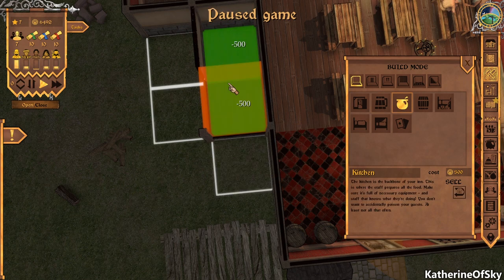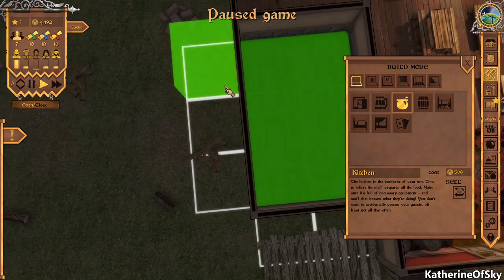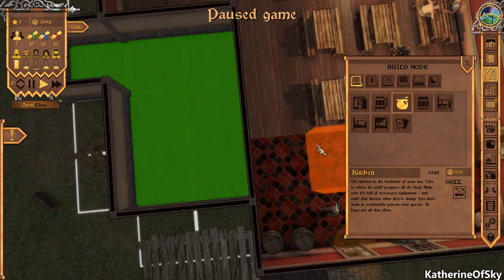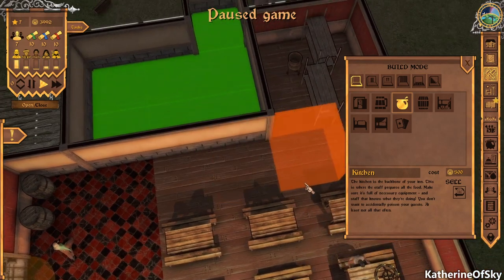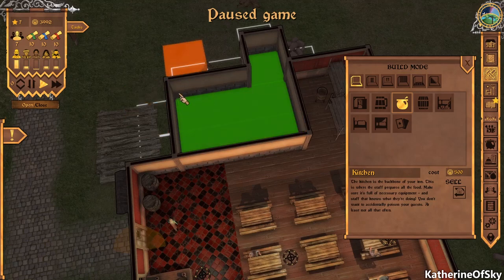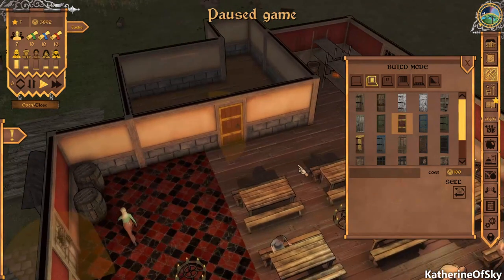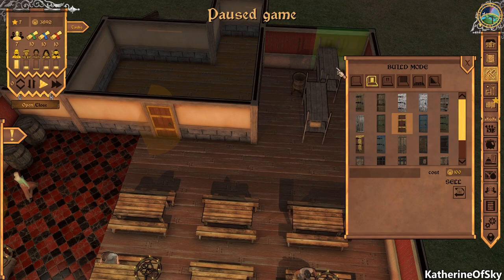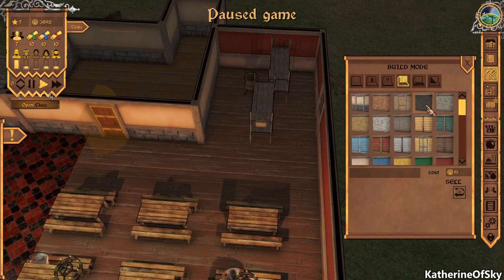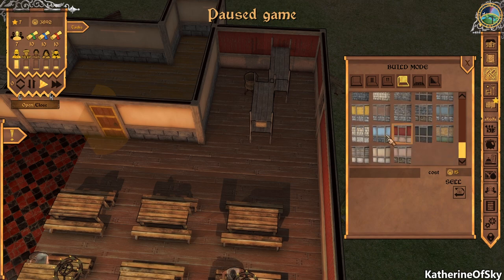Kitchen is going to be here. I keep trying to click and drag. Let's put in a shelf — actually a doorway. Let's put the fancy door in like that. And then we need to put in the interior wall that we like here — red walls, hooray! Let's go ahead and move these other items back where they belong.